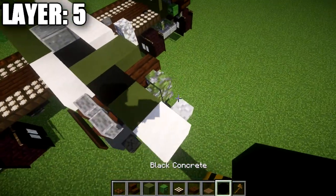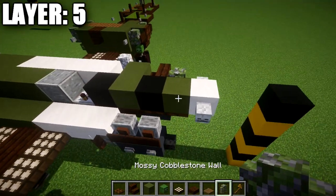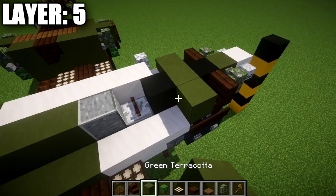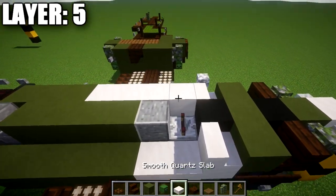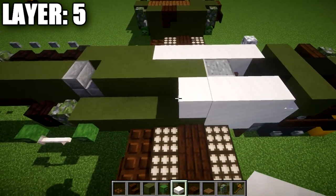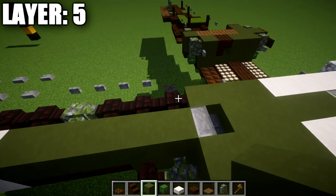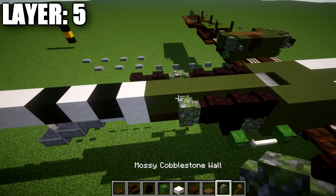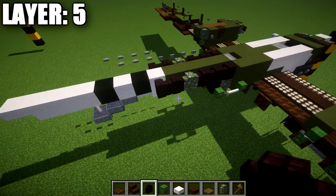Go another row to the side and place a skeleton skull on the side of the quartz block, followed by a mossy cobblestone wall back from it, a dark oak wood stair, a green terracotta block, and a quartz stair. Then going behind the stair: four smooth quartz blocks, three green terracotta blocks, three nether brick walls, a mossy cobblestone wall, and two more nether brick walls.